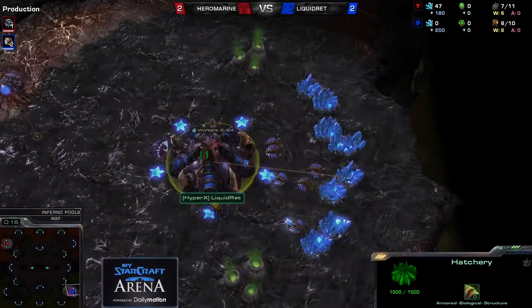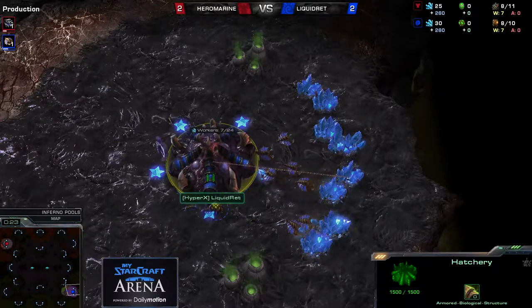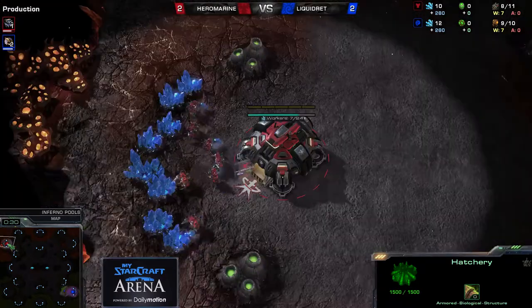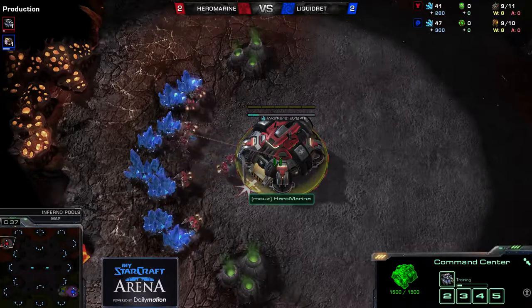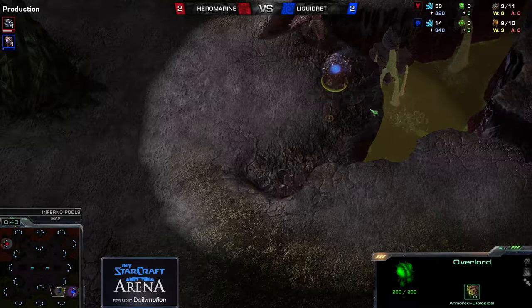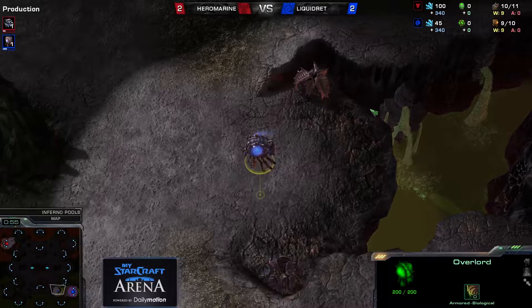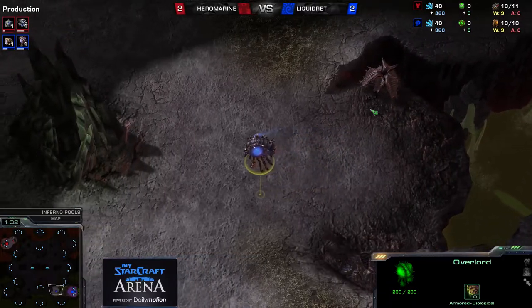We are on Inferno Pools. Spawned in the four o'clock position as the blue Zerg playing for Team Liquid — he is Red. And his opponent spawned as the red Terran playing for Team Mousesports — he is Hero Marine. The score is now 2 to 2. Red was able to close off the deal in that last game by playing the same exact style, maybe with a little bit different timing, but the same style as in the previous game where Hero Marine just overran him.